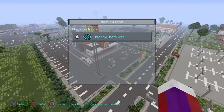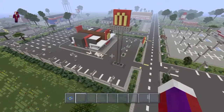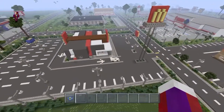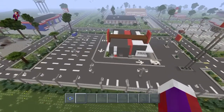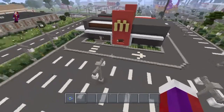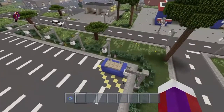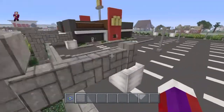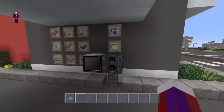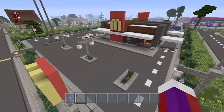Hey guys, Bloody Hatchets again. This time I'll be showcasing my McDonald's on my city map. I need to put more vehicles in this parking lot — looks too empty. I'll spin around here; it still looks bare. Back parking lot here, the drive-through goes around that way. I tried to do a modern look for my modern city. The dumpster is here, and right here is the drive-through, and here's the front of it.